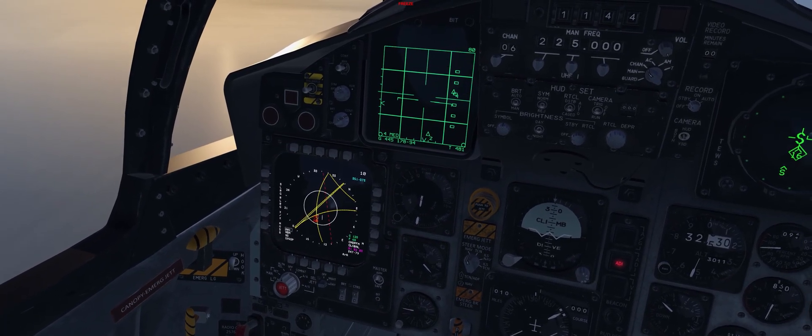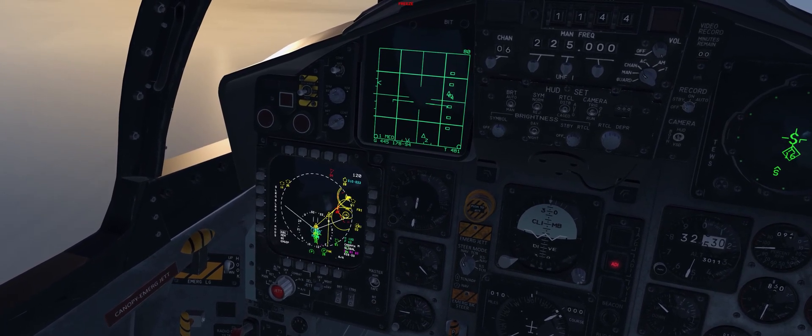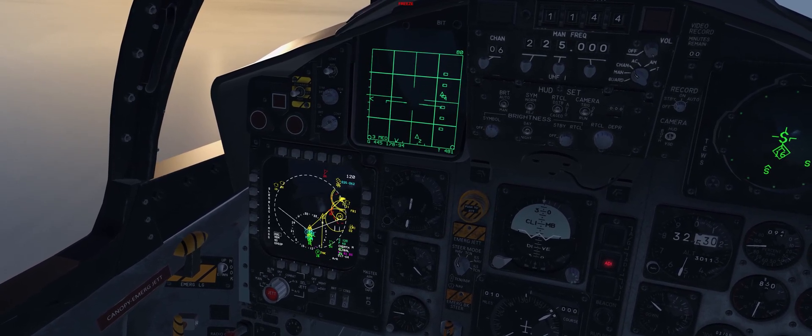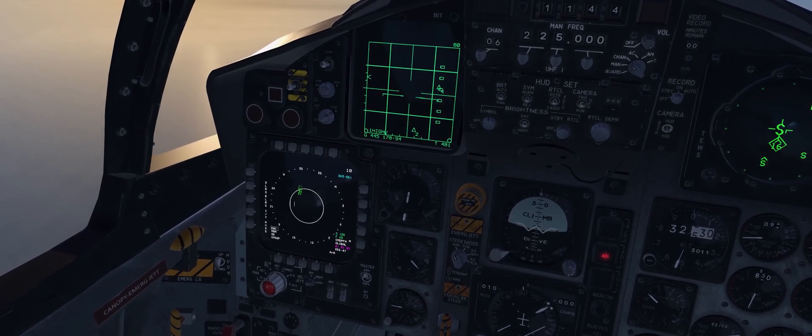Castle left again will toggle back out of expand mode to whichever mode you were in before. We can slew over these friendly surveillance tracks at 21,000 feet and again in breakout that's a two-ship.